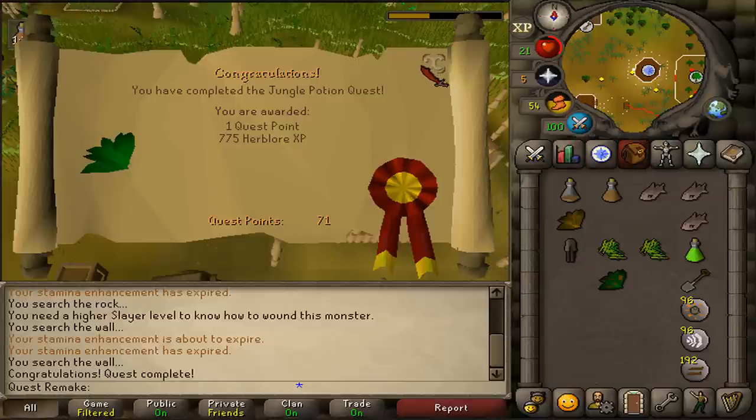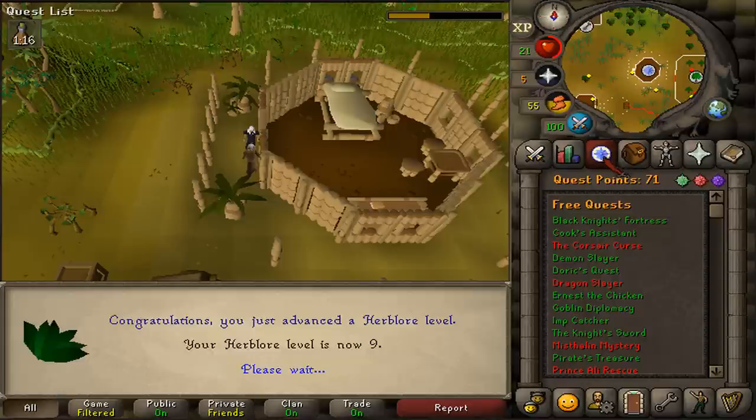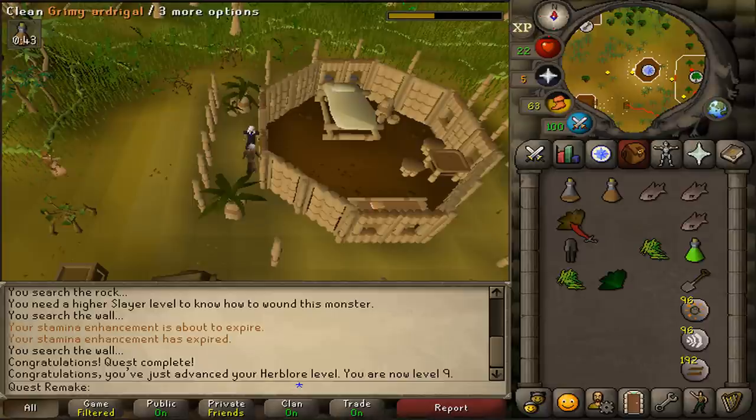You've now unlocked a quest requirement for a bunch of quests, including My Arm's Big Adventure, Shilo Village, Tai Bwo Wannai Trio, and Zogre Flesh Eaters. If you're planning on completing Zogre Flesh Eaters, you'll need one extra Snakeweed and an extra Rogue's Purse. If you're planning on completing Legends Quest, you'll need an extra grimy Snakeweed or a clean one, and an ardra herb.